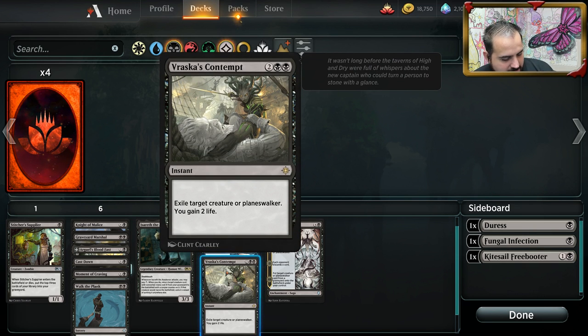Vraska's Contempt — premium removal. Exile a creature or a planeswalker — very relevant text — and you go up two life. There's not a whole lot of hexproof cards right now. You've got Nullhide Ferox, Carnage Tyrant, and Vine Mare — those are the only cards this doesn't hit right off the bat, but it hits everything else. It's going up in price for paper Magic. When I first looked at this card it was around $10 a piece, but as rotation approached people kept buying it out because there's just not a card better for premium removal. It's a premium card in Esper Control and Dimir decks.